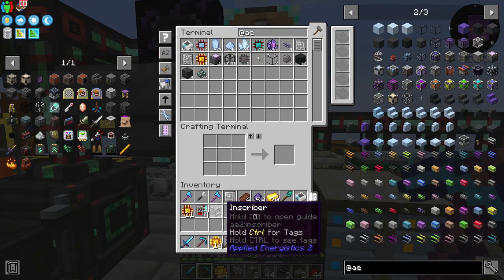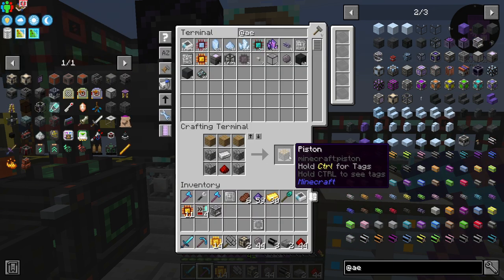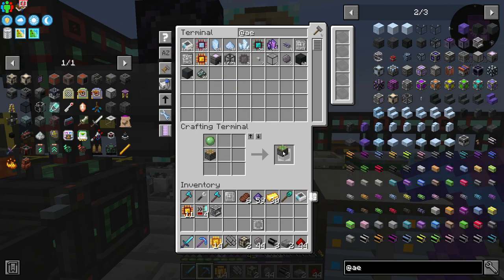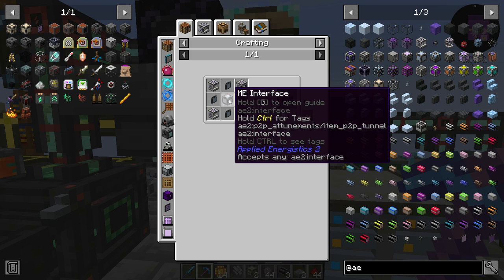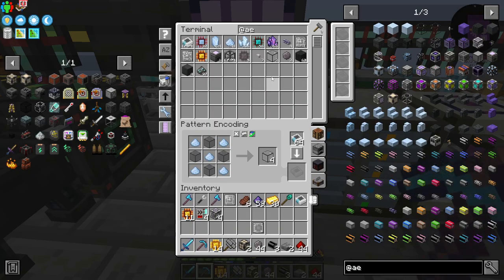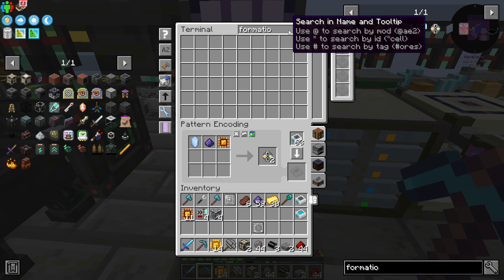One of the things — the next thing I want to do is upgrade the inscriber here. To do that we're going to need six more pistons and all of them to be sticky. Then we can make three more of these inscribers. So now, what else do we need? We need an ME interface, which we need these formation and annihilation quartz. Those are going to be something that we're going to need a lot of. So we're going to teach this how to craft the formation and annihilation quartz. I can never remember how to spell annihilation.